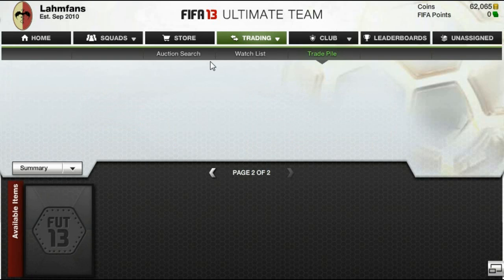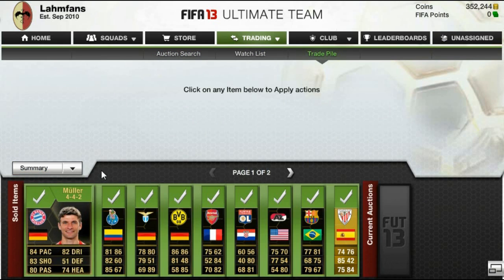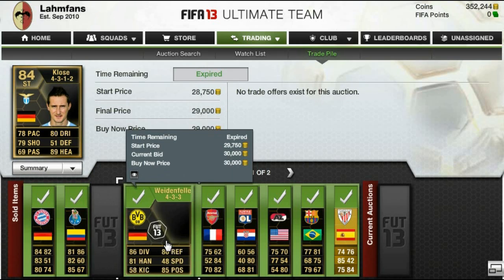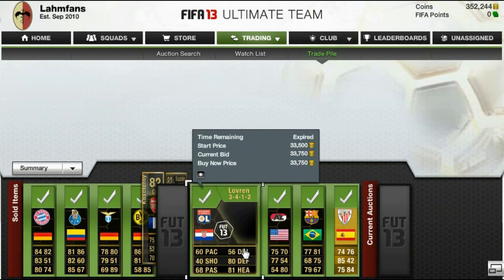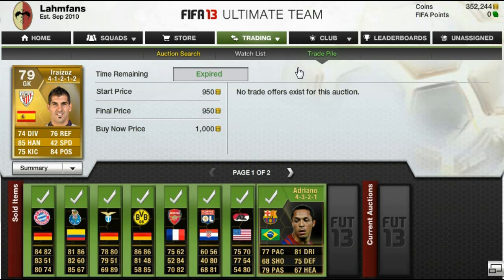This is actually the end of this episode, guys. As you can now see in the top right-hand corner, I do have over 350,000 coins, so a very nice and profitable episode this was. Sorry if I rambled on a little bit — I hope you understood what I meant by the price changes of the InForm players. If it helped you or if you enjoyed this episode, please feel free to leave a like, as always it is greatly appreciated. Thanks a lot for watching this video, and I will talk to you later.